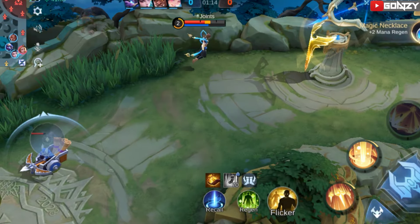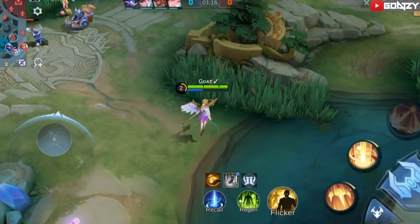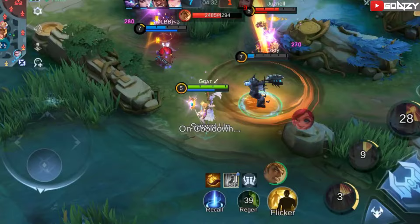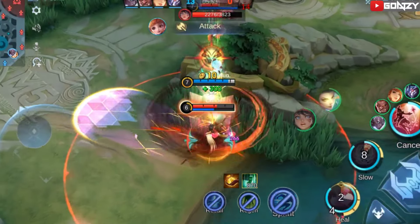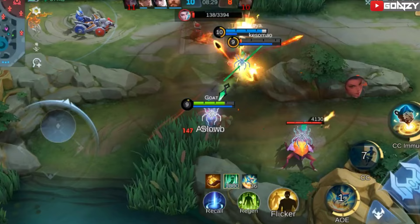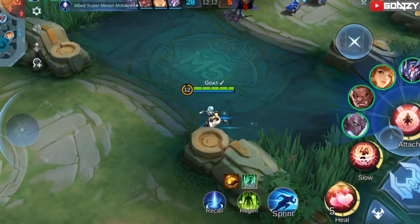Map awareness is a very important skill to have as a roamer. You should know everything that is happening on the map. Check the map every time so you can rotate to your team, react faster, and help your team win a teamfight or get an objective. It will also help you to have better positioning.